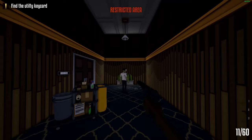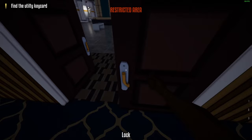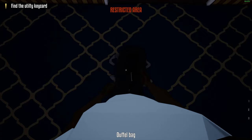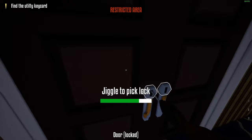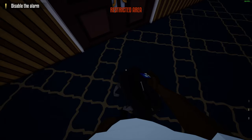Depending on whether you're fast or slow, the guard will be on the left or the right. Use the radio, take back the duffel bag — it should be right here — and make sure you have the lockpick in it. Don't lose the lockpick because in this zone it's hard to see. Close the door, open the next door, and there will be the blue key card. Pick it up. Go in, and keep the lockpick because we'll need it to carry both the lockpick and the blue key card at the same time.